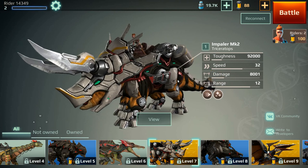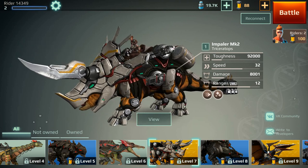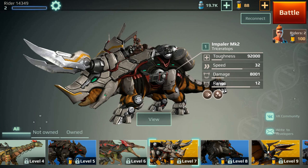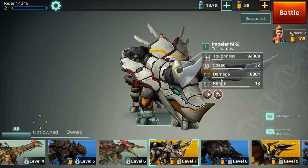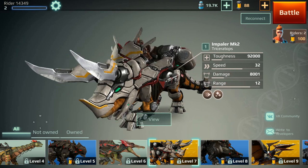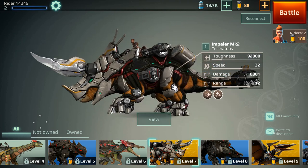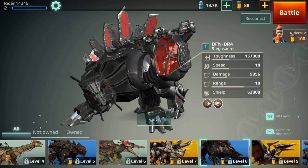Impaler MK2 Triceratops — it's supposed to be Mach 2. He's also a tough little dinosaur and actually pretty quick. His dash ability lets him cover some good distances. He has a nice charge ability and health regen as well — a tough little dinosaur with four weapon slots.